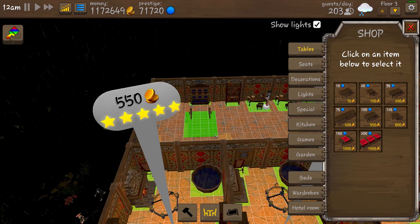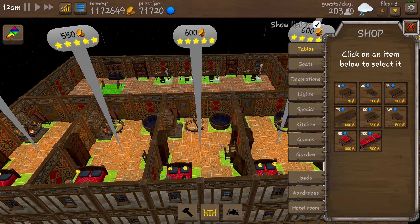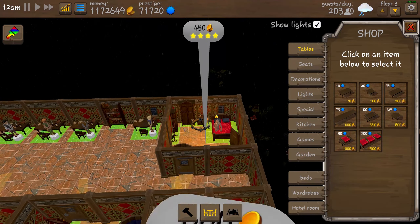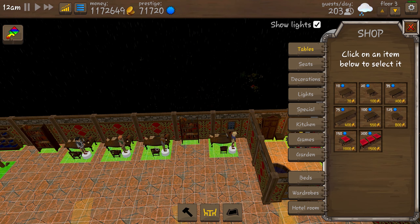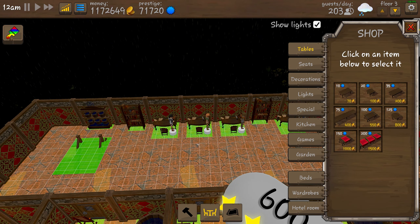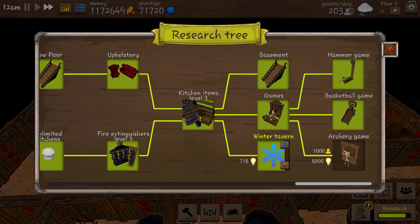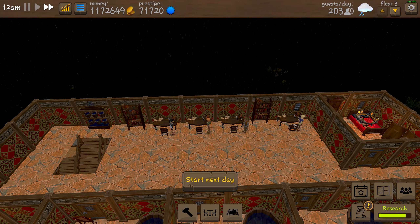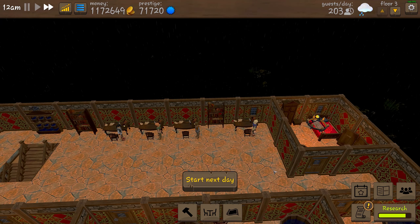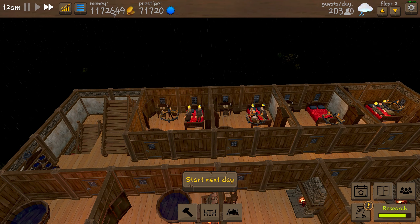On the last floor we have another hotel floor with some of the best rooms. The other thing is that I have my researchers here because I don't have enough space on the other floors. I still have some research to finish — one more after the current one. Once I'm done I'll remove the researchers and make more rooms.